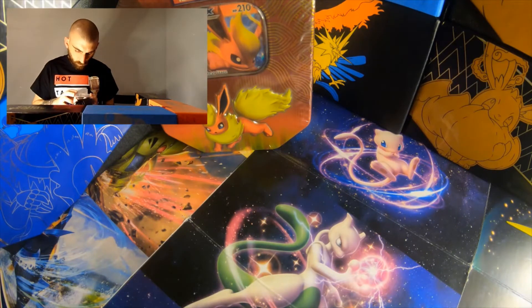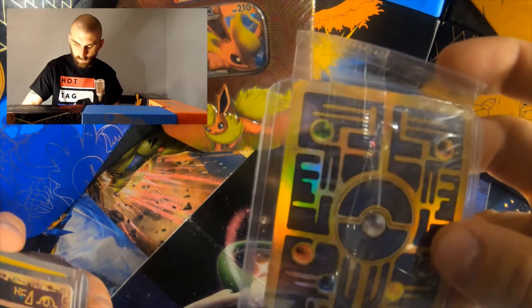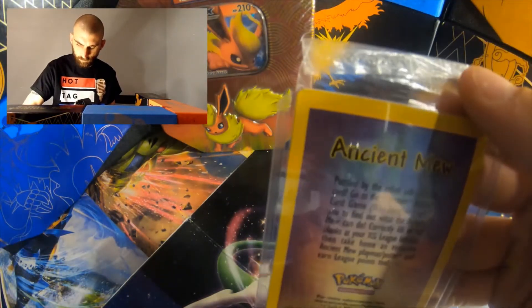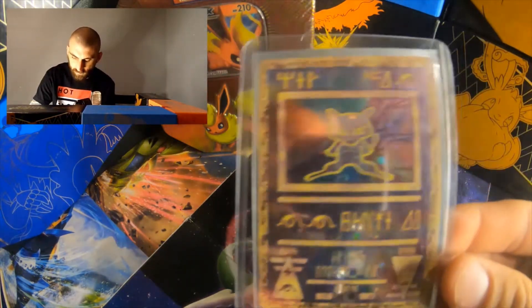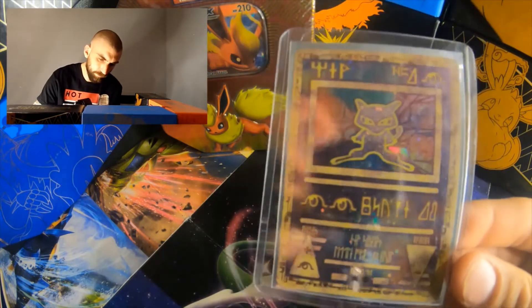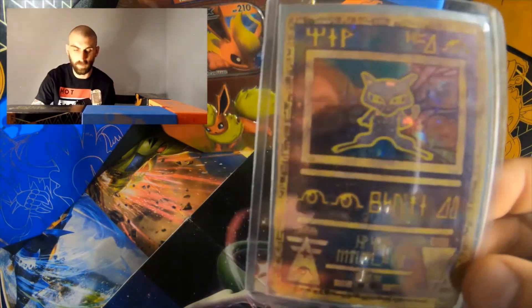All the way from the first Pokemon movie, a sealed Ancient Mew and a not-sealed Ancient Mew. The card is just awesome — we've got holographic all around the whole exterior; basically the whole card is holographic and it's just fantastic looking.